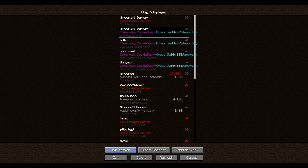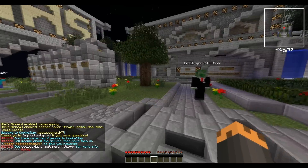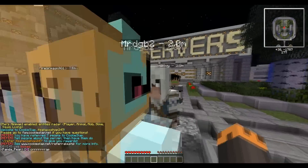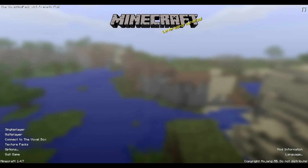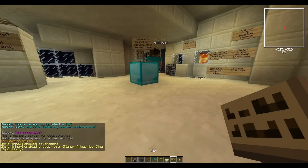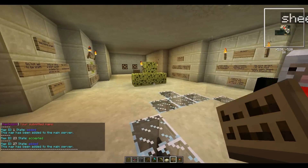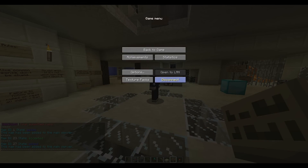So if we log in to Cookieslap.net as normal — basically you log in as normal. And here we are on Cookieslap, all normal-like. And then if I want to go on Cookie Build, you can log in right from here as normal as well. And there we are on Cookie Build, just all normal-like. So those work fine, just as you're used to.